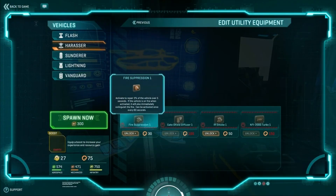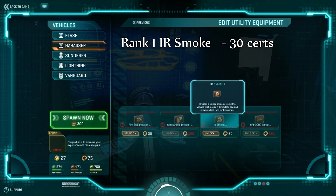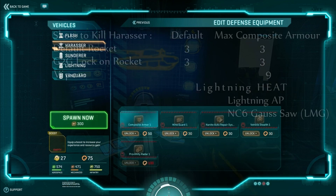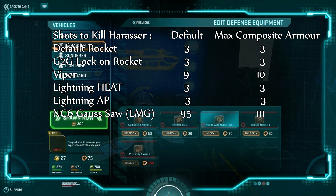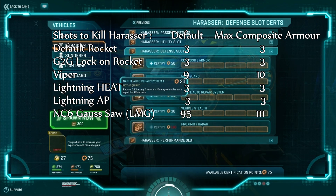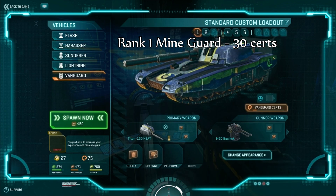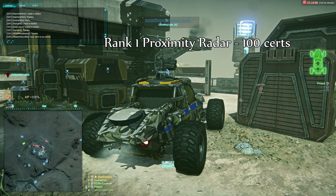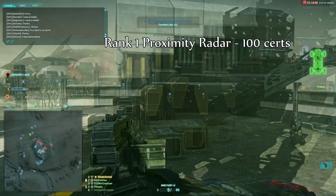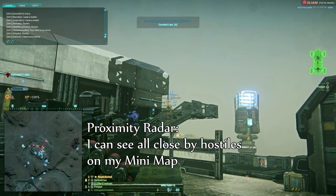The final thing to consider are initial upgrades. There are a decent number of options, but I would go for IR smoke in the utility slot. In the defence slot, composite armour used to be the absolute standard, but as you can tell from the numbers above, it is no great shakes. Therefore, if you are on a very strict budget, I would get mine guard. If you have a few more certs to invest, I would go for proximity radar rank 1 — this will allow you to hunt down nearby infantry with much more ease, as surprise and speed are your greatest weapons.